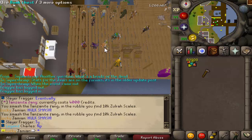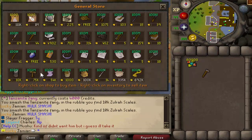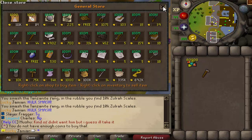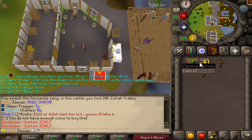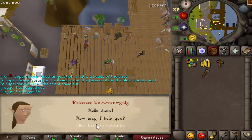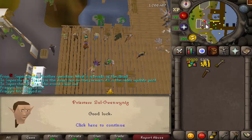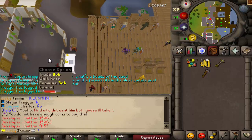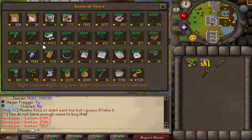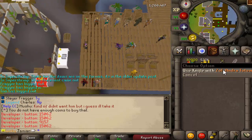Number 6: the Zulandra Totems and the Jars. To start, you're going to want 50K Zulrah scales. Come over to the General Store and buy the Totem. Once you have the 50K scales and the Totem, come over to Priestess Zul-Gwenwynig and she will make you a Zulandra Totem. Then once you have the Totem, use a chisel on it and it will give you a random Zulrah item — it could be the Jar of Swamp, an Uncut Onyx, the Blowpipe, and I believe they all have the exact same rate. You also have a very rare chance at the pet.